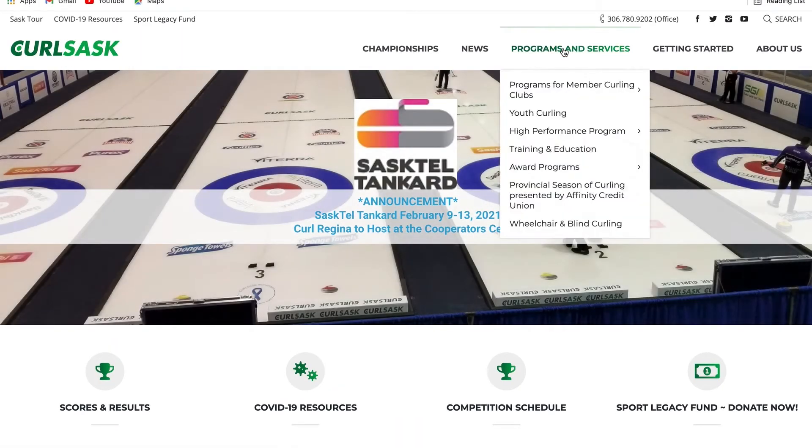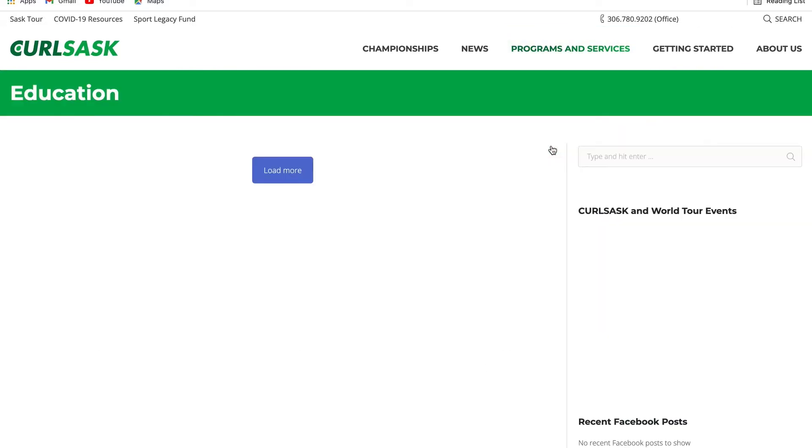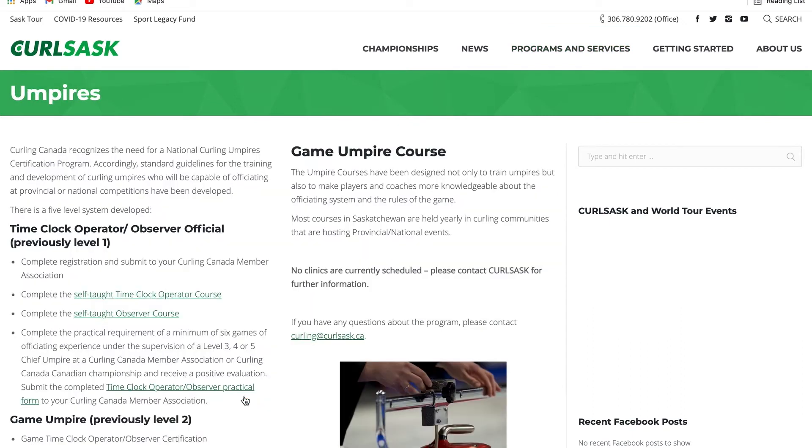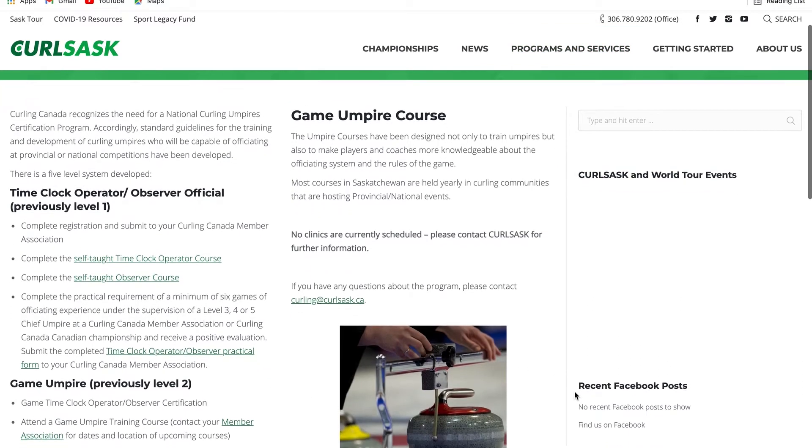These can be found on the Curlsask website under Home, Programs and Services, Training and Education, Umpires — and simply follow the links under Time Clock Operator/Observer.